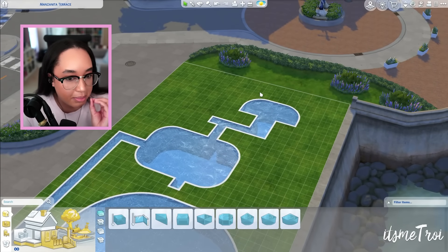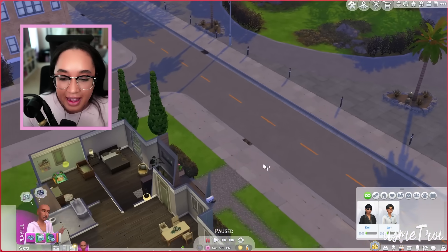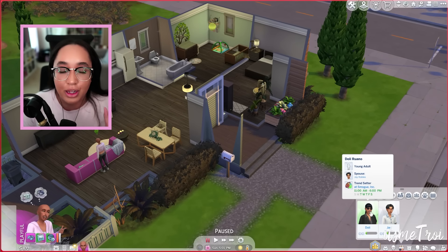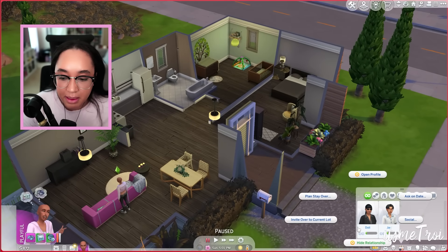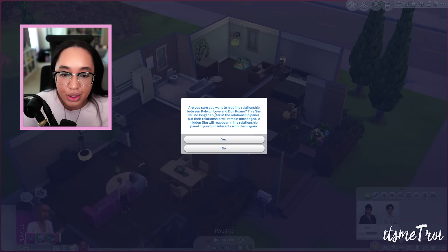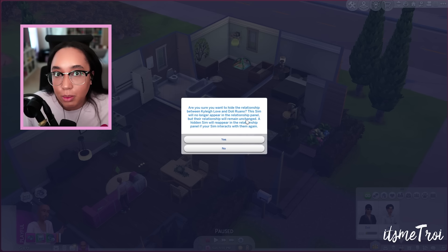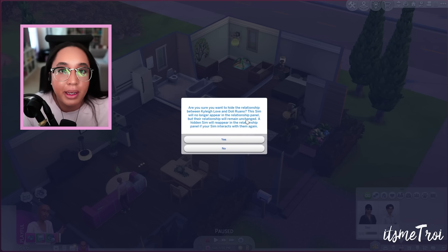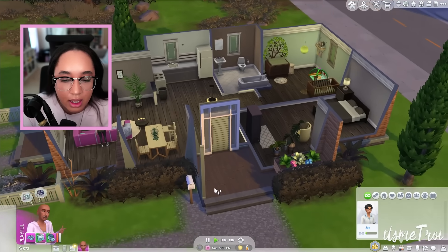Moving into gameplay, one new feature is the ability to hide relationships. You could previously do this with the UI Cheats mod, but now when you left-click on a sim it'll say Hide Relationship. It asks for confirmation and tells you the sim will no longer appear in the relationship panel, though the relationship remains unchanged. A hidden sim reappears if your sim interacts with them — basically in-game ghosting.